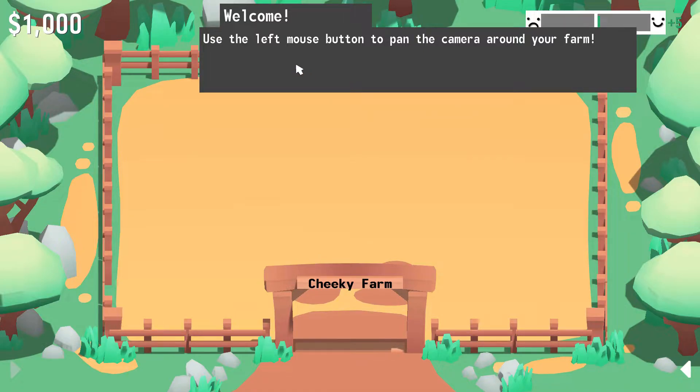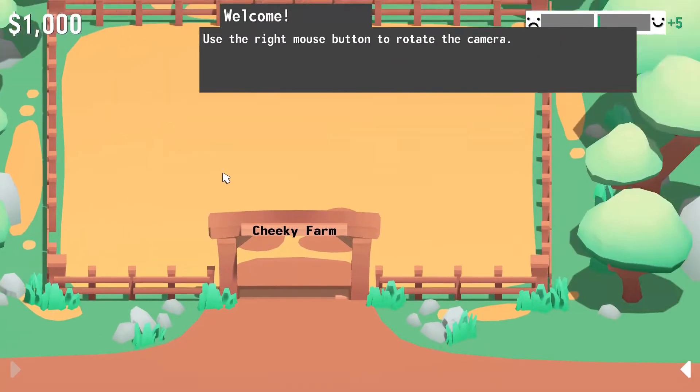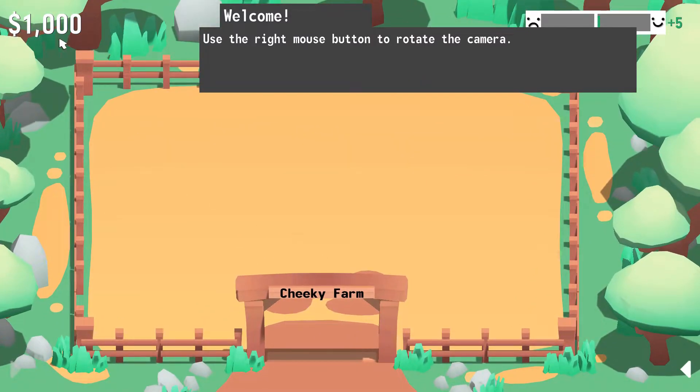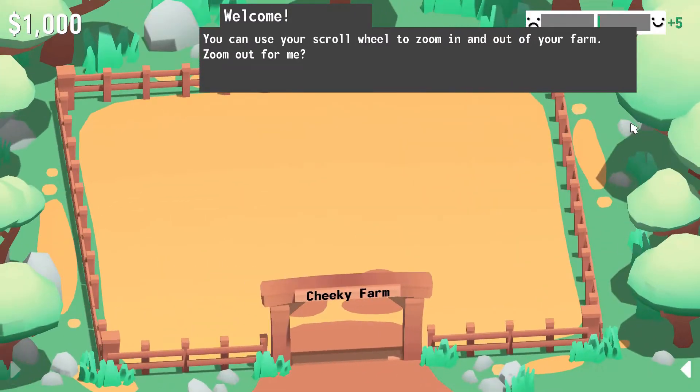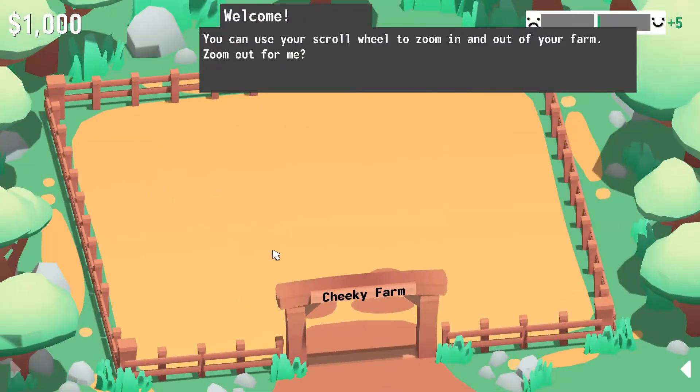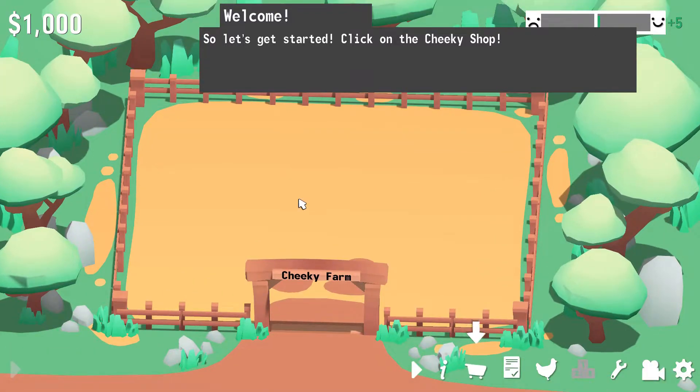So I guess we can click and drag it around and we have a thousand dollars. Alright, quite a far cry from farming simulator where they give you 1.2 mil. Oh yeah, exactly. Alright, so we can scroll this around. We can even use our scroll wheel to zoom in and out. So let's get started. Click on the cheeky shop.